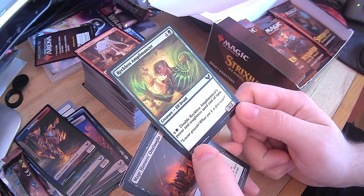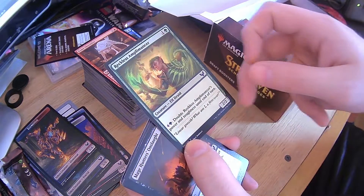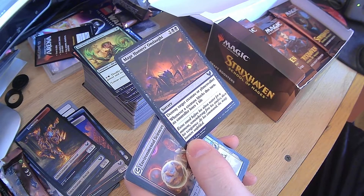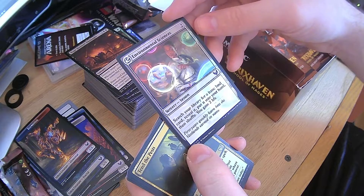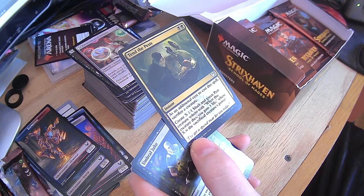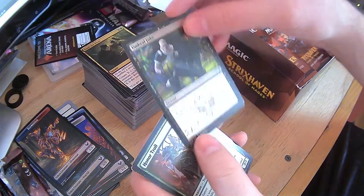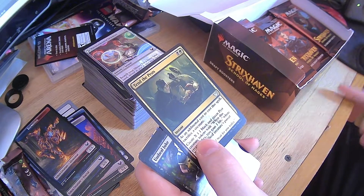Reckless Amplomancer — double its power and toughness till end of turn. Nice, especially if you found ways to pump them up more. Mage Hunter's Onslaught — destroy target creature or planeswalker. Whenever a creature blocks this turn, its controller loses one life. That's horrible. Environmental Sciences — we've seen that. Tend the Pests — sacrifice a creature, create X black and green plus 1, plus 1 pest tokens where X is the sacrificed creature's power. That's insane. I wonder if there's something in this set that lets you take control of an opponent's creature — imagine they have a 7-7, you take it from them, attack with it, they take the damage, and then oh yeah, I'm going to sacrifice it and get a bunch of creatures.